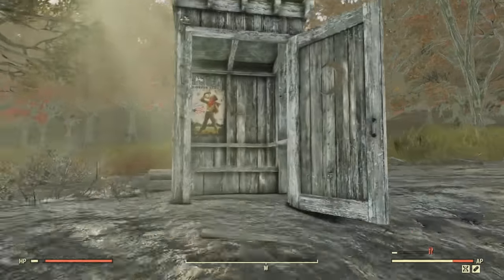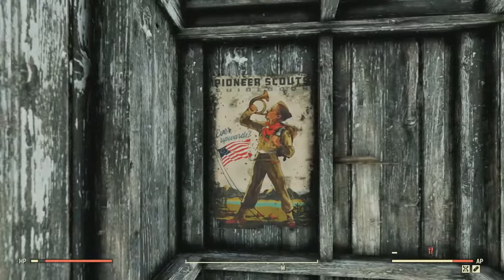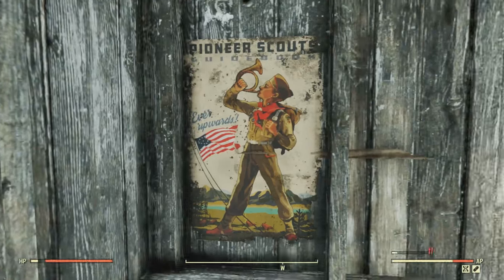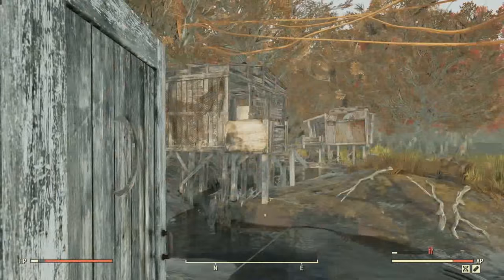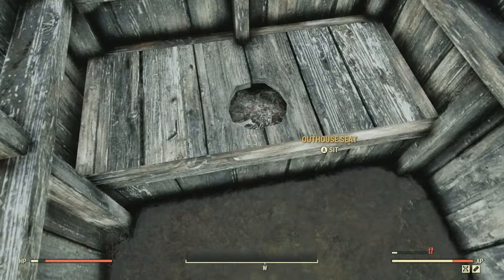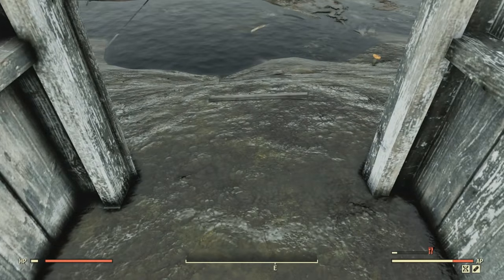Over here I thought was really interesting — inside this little outhouse there's a poster that has 'Pioneer Scout's Guidebook' on it, saying 'Ever Upwards.' This was way back in the day, but maybe this is saying that pioneers lived in this area. I don't know — that could be a little too far-fetched, but it's kind of weird that this is here. Also, you can sit down in this outhouse seat, and no mole rat comes up and bites you in the butt.